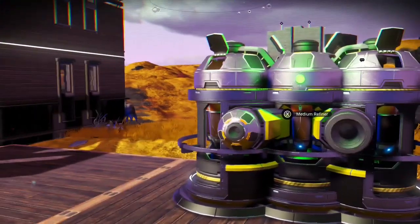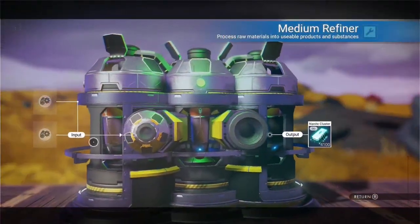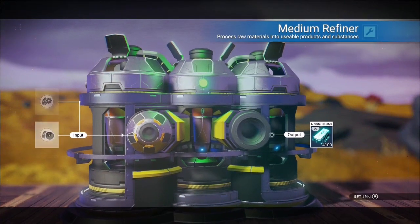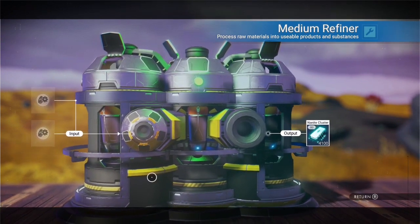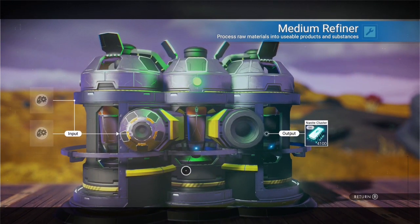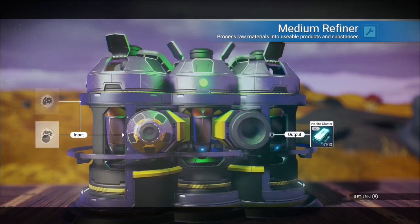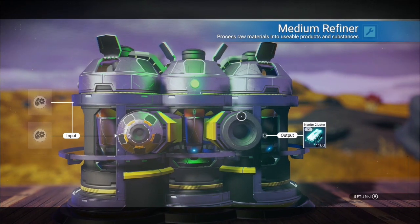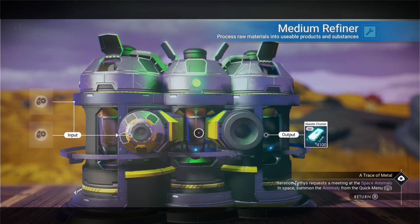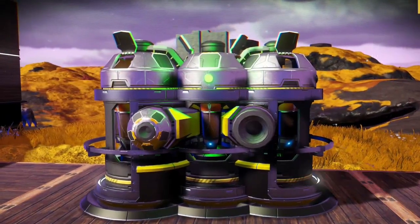Before you put these two together, you can put anything else in these slots if you want to duplicate other things too. Besides getting your nanites you can duplicate all your stuff — everything you need. If you just want nanites and nothing else, when you go into the refiner just grab the nanites and get out.